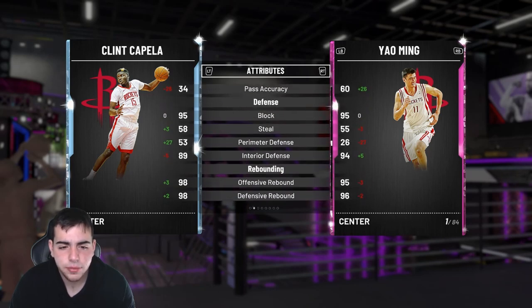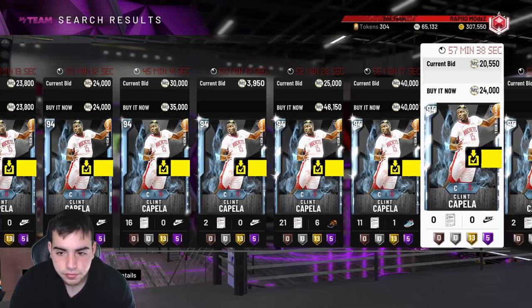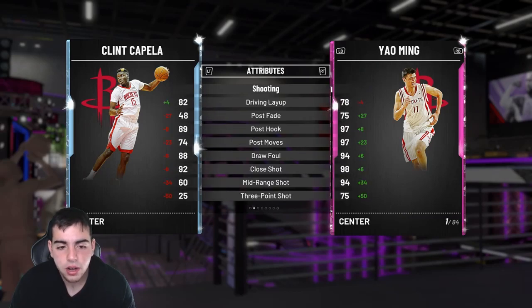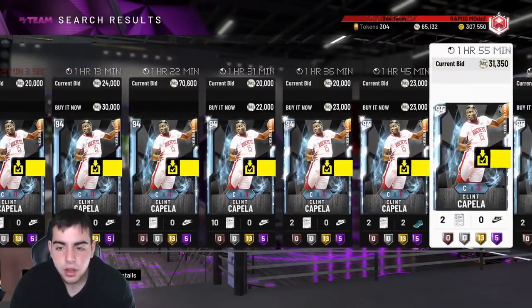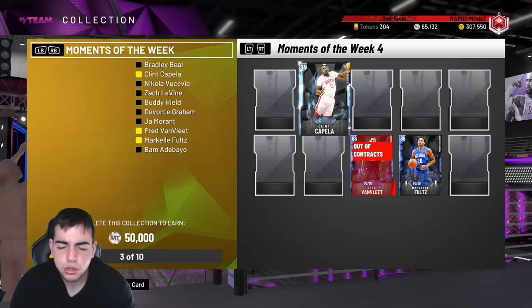The only thing Clint Capella can do is dunk and he's small at 6'10". He has good rebounding and a good block, but he's pretty much a budget Dwight Howard that isn't good, and he can only play center — can't play power forward. This card is terrible. I don't think he's gonna rise; maybe 23K but probably one of the worst cards to look at.